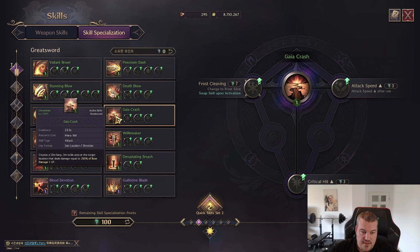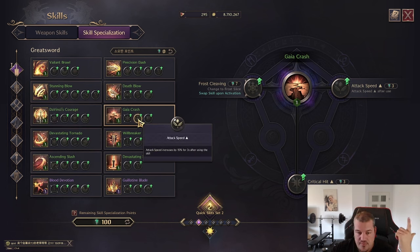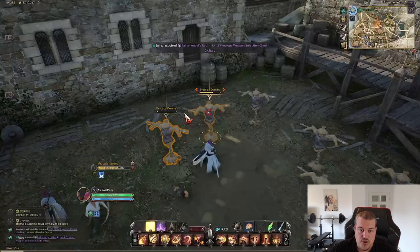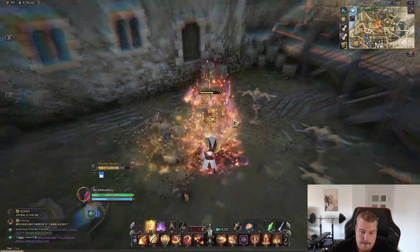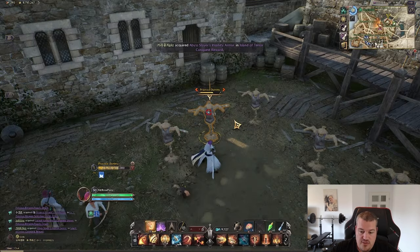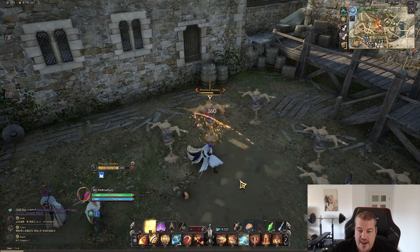Next up is Gaia Crash — a pretty wide AoE spell, really well used in PvE to apply damage to a large group. You have the option for a 15 attack speed buff, and you can increase critical hit by 300 against people building lots of endurance, so that's probably wise to take. There's also an ice variant — Frost Cleaving — where you deal more damage if the enemy is already icebound. To showcase that, I'll apply the ice tornado first, get to 10 frost stacks, and then use Gaia Crash to get the additional damage bonus.